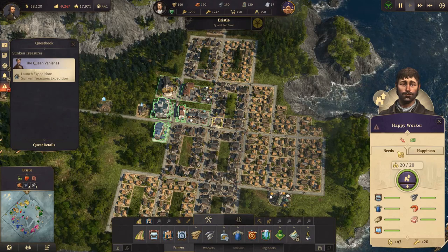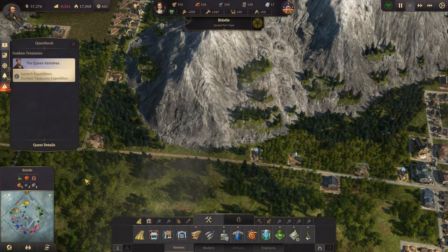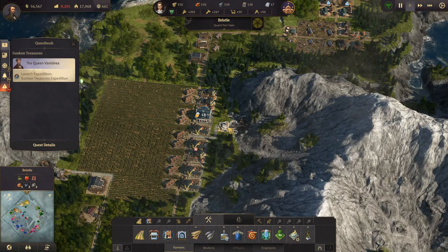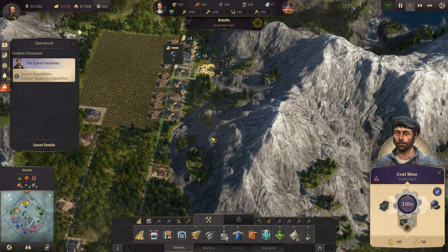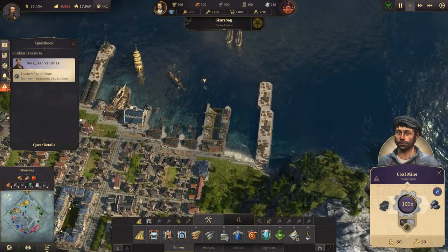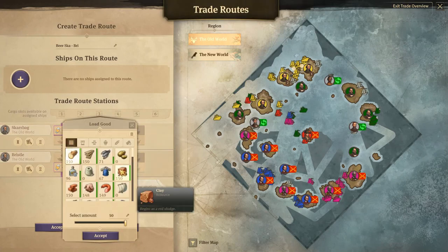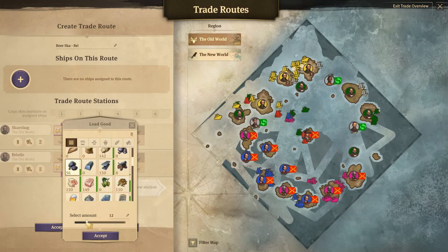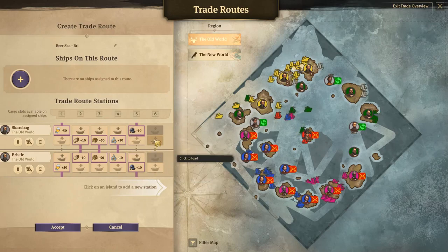Alright, so I don't think we need to send anything else between these two islands, but we could — oh wait, we need to pick up coal as well. So trade route: pick up coal, let's just do 10 and drop it off there. And then we can...